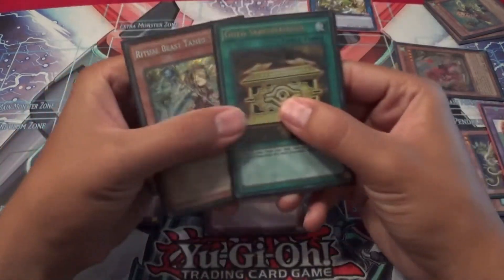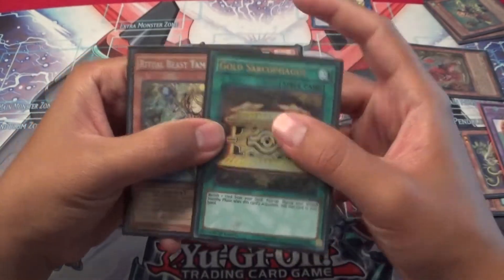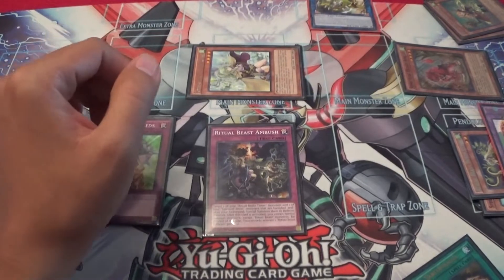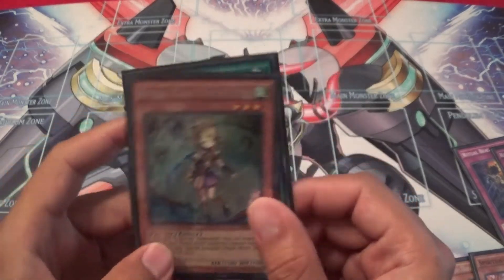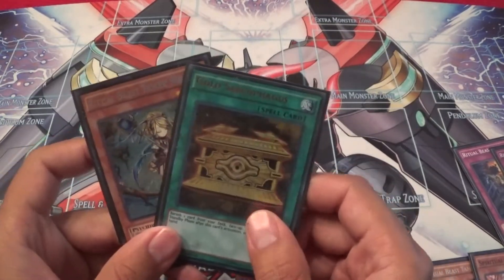Next I'll be showing you the Ritual Beast Tamer Winda and Gold Sark combo. This isn't going to be seen as much since Gold Sark is at one, but I'll be back in a moment after clearing the board and setting everything up.